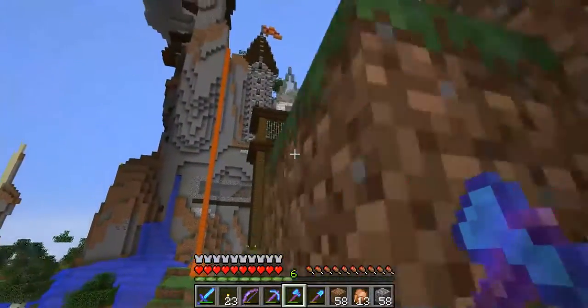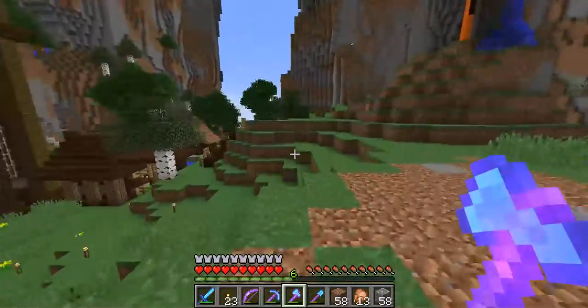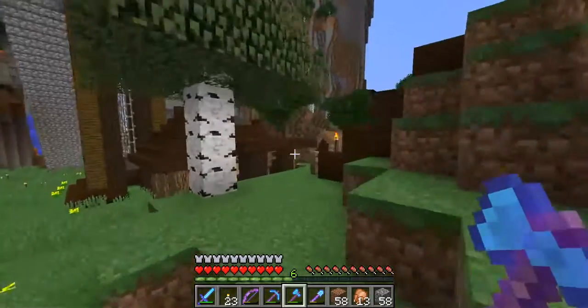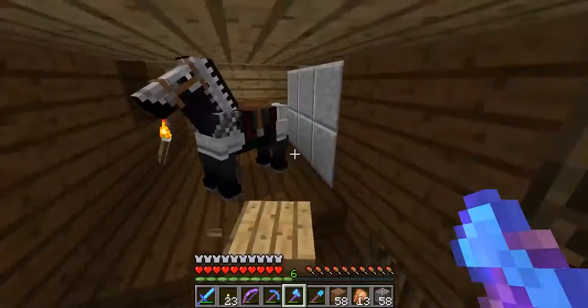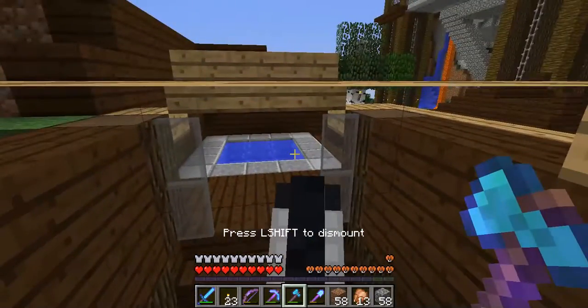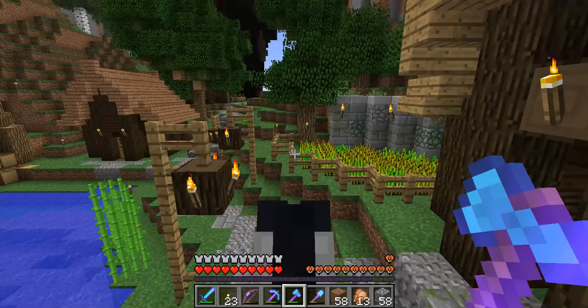We've gotta go get some dark oak wood. Let's go ride Ragnar to the dark oak forest. I need to build a barn and stables somewhere too — keeping Ragnar in a human house is just not right.